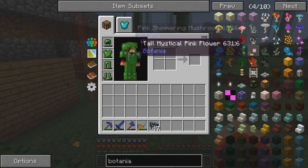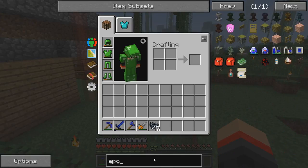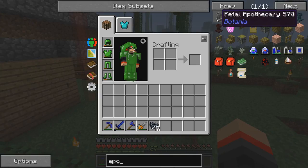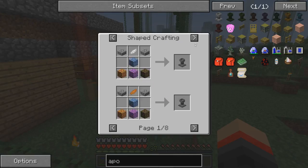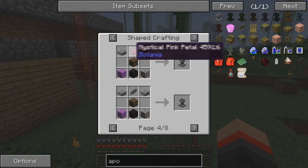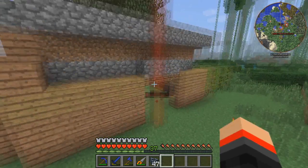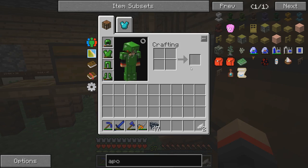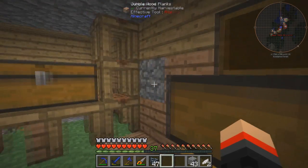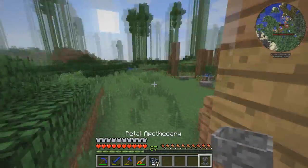So I think we're just gonna do the basics today. We're gonna start out with the Petal Apothecary. So we need any color mystical petal — any color — two cobblestone slabs, and cobblestone. We have plenty of mystical plants. In this chest I have some mystical white flower. You stick it in there and you get two. Now we need cobblestone. We got some slabs — there we go, we got a Petal Apothecary.